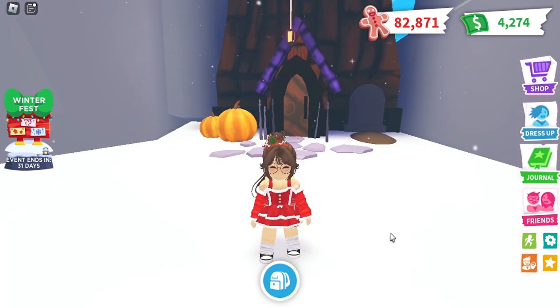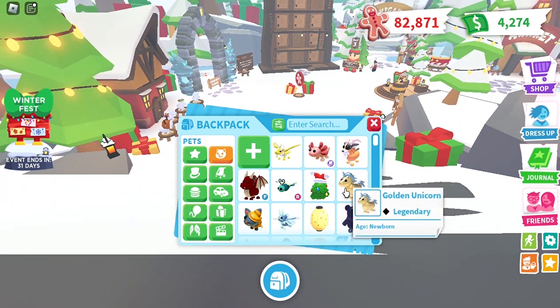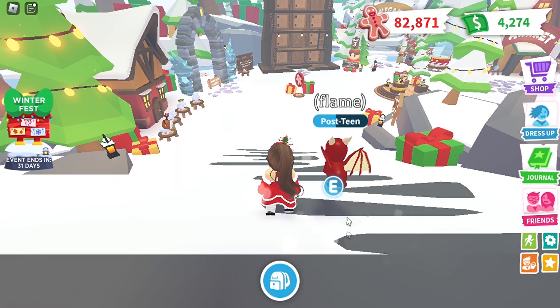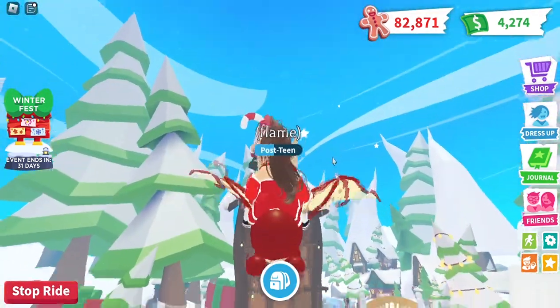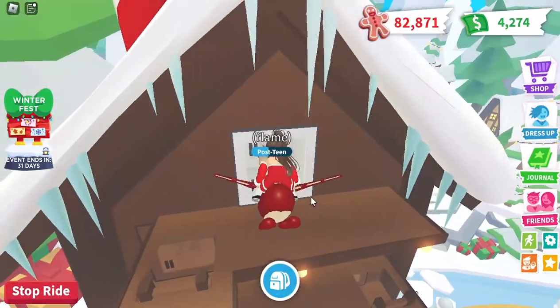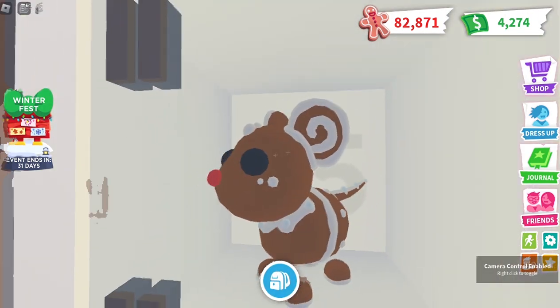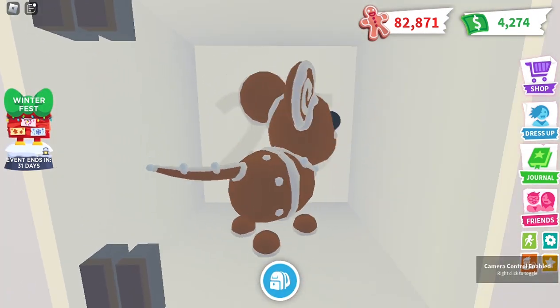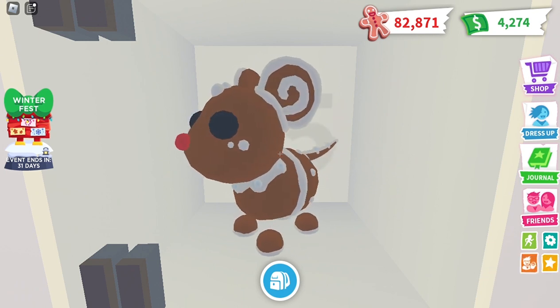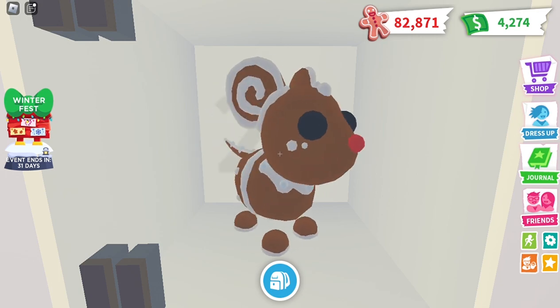This is so weird — let me know in the comments what you think it's doing here. Let me show you another thing you should do in this Winter Fest. You'll need a fly pet, or you can climb to the events calendar stop. Hello Santa! You can see there is a pet here — just a lovely cute gingerbread pet and it is super cute.